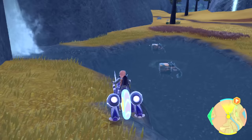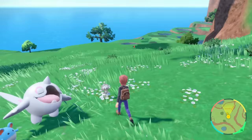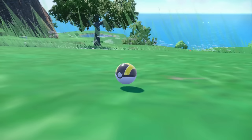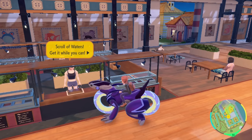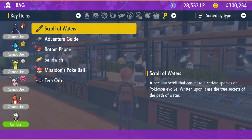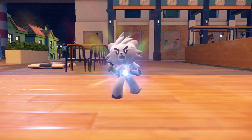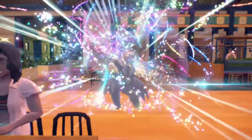With our poor pal Pikachu knocked out, we need a new encounter and I managed to locate this Kubfu. At first I thought this was going to be a terrible encounter, because I had no idea we could get the Scroll of Waters at one of those new auctions. This way our pretty much useless Kubfu immediately turns into the most useful member of the team, Urshifu.